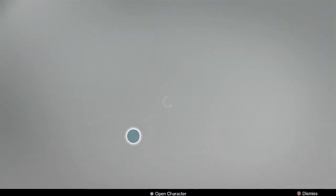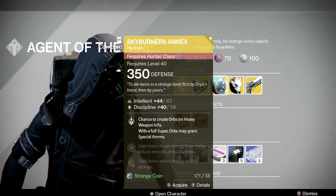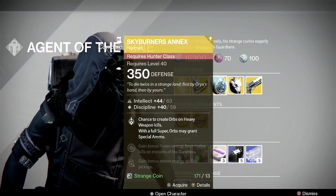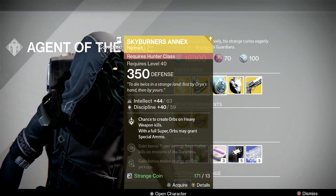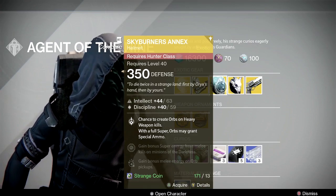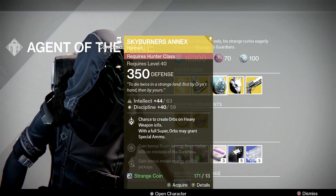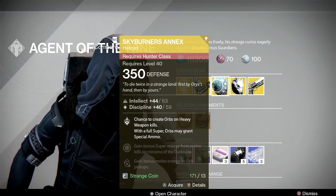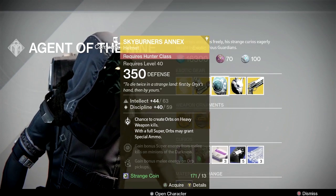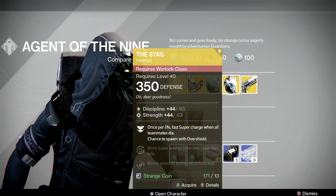Next up for your Hunter, we have the Skyburners Annex — you can tell how much I've used it. It gives you a chance to create orbs on heavy weapon kills, and with a full super, orbs may grant special ammo. I can't think of too many places where I'd use this over another exotic, but it has an intellect-discipline roll and if you don't already have it, you can pick it up to fill out your collection.